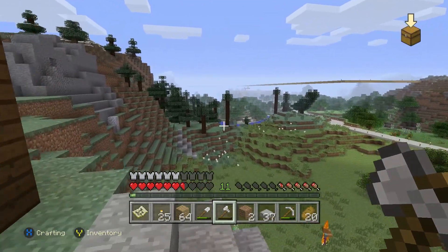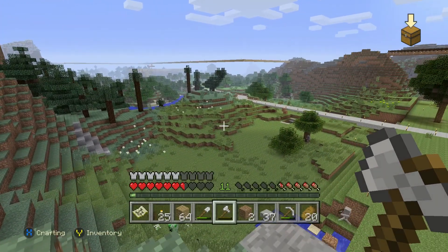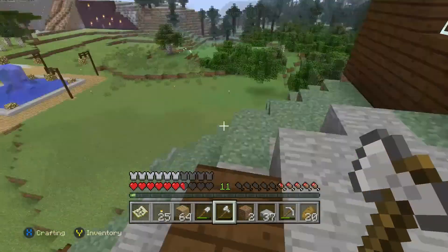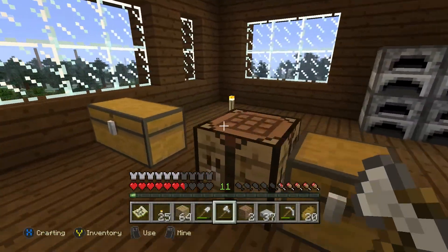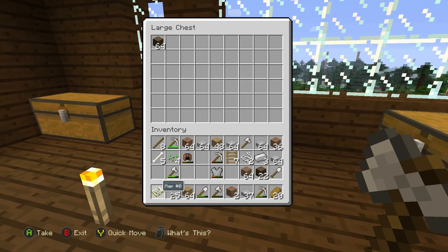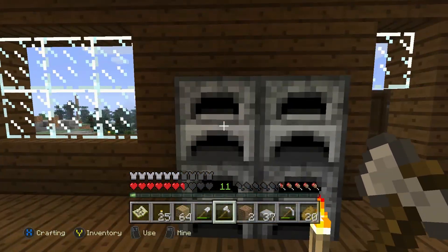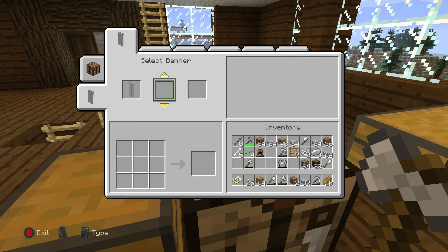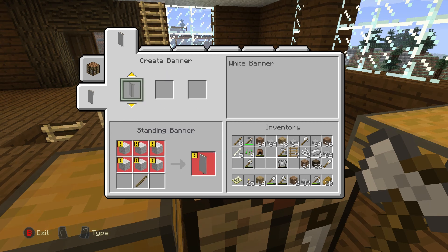I just noticed - dark oak wood! Yeah, let's use dark oak wood slab. Oh, banners! We've got to make purple banners. I need purple wool - oh my god!